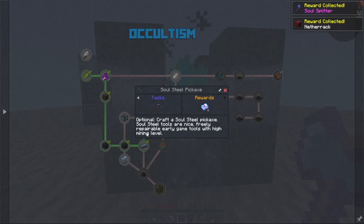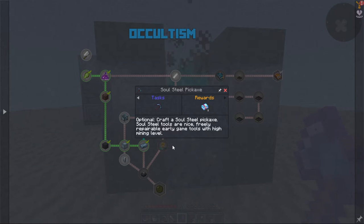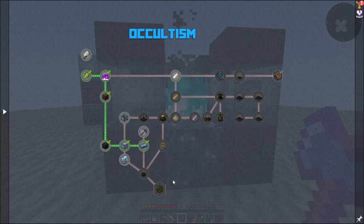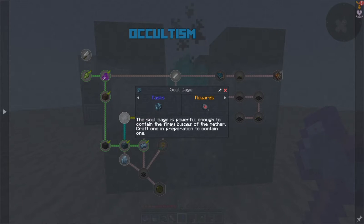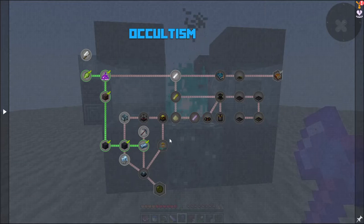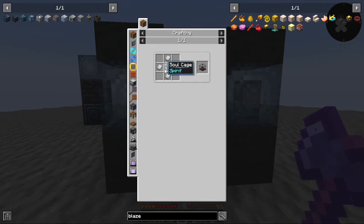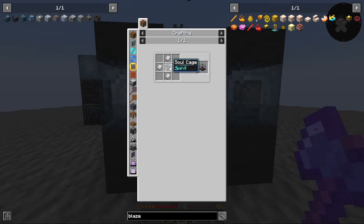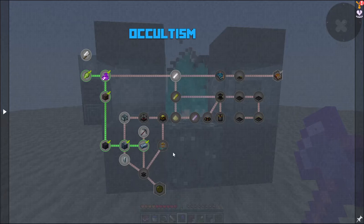Netherrack for free? Oh, that's good. Craft a soulsteal pickaxe — soulsteal tools are nice, freely repairable early game tools with high mining level. What's this? Soulcage? Okay, so I do need to make a soulcage, which is a soul lantern. Oh, that's fairly easy.